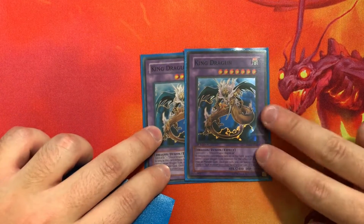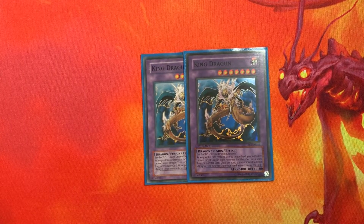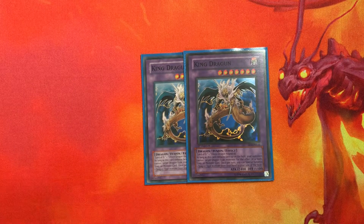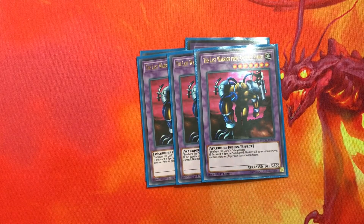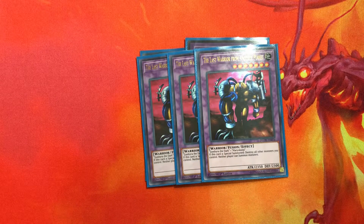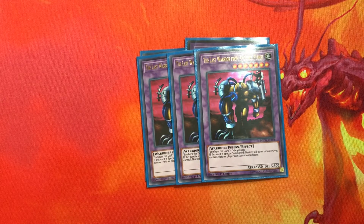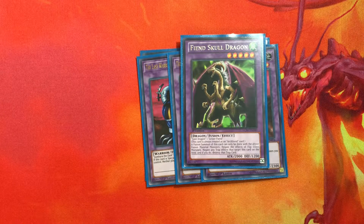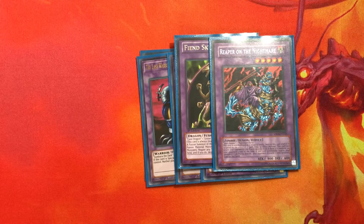For the fusion deck, the main one you want to summon is King Dragun — this card just says special summon a dragon from your hand. It's Level 7, so you can Metamorphosis using Fusilier Dragon or Armed Dragon Level 7. This is the main guy you want to bring out, and from there you can bring out Last Warrior from Another Planet, which just says no to a lot of stuff. You can also play Level 5 targets for Metamorphosis like Fiend Skull Dragon, Reaper, or Dark Balter, and that's it for the deck profile — thanks for watching, peace.